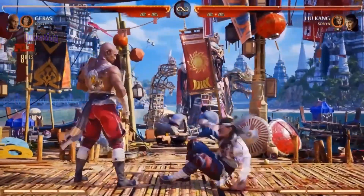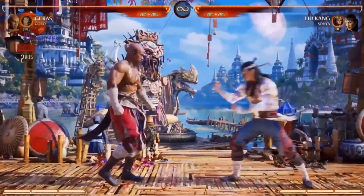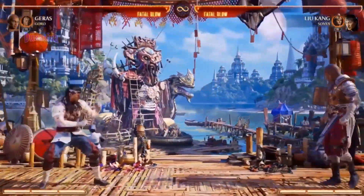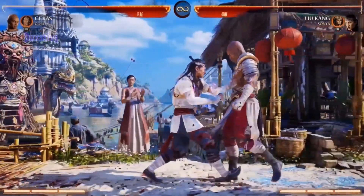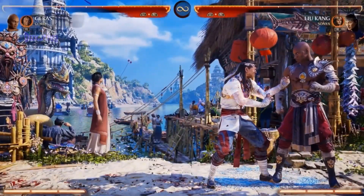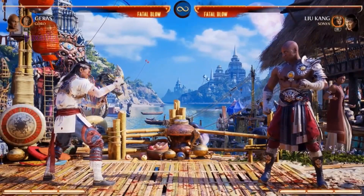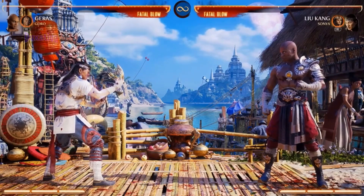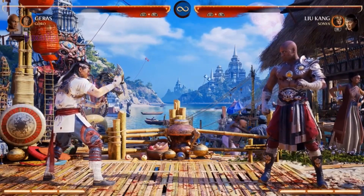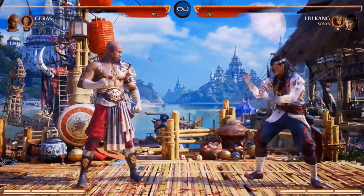He does have a command grab, which you can throw away or throw towards. Now here's the fun part — let's say you're in the corner. I would love to get Liu Kang in the corner. You can do that, or if you want more damage, any time you throw someone away from the corner, you get the wall slam. So you can give up good spacing if you want to cash out that extra damage or end the round.